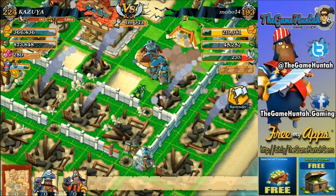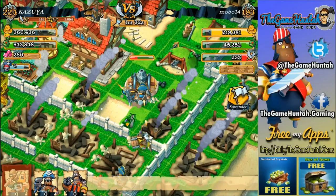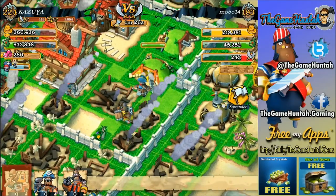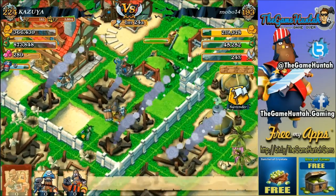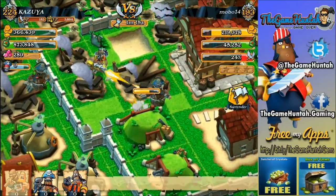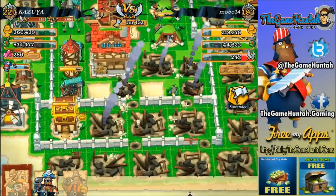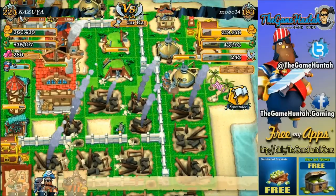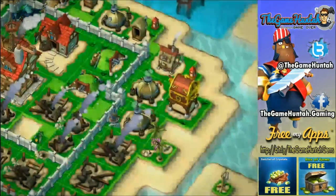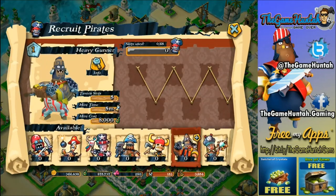Unfortunately the default range of the heavy gunner is not that great, so it receives some of the splash damage — and that's not good. Once we upgrade this unit a bit more things should improve. Wait, are you shooting my juggernaut? Why are you doing that? Oh my god, my units are killing each other! Let's just surrender. We got some decent — well, not that decent — loot, but it was a first quick crazy attack with the heavy gunner.